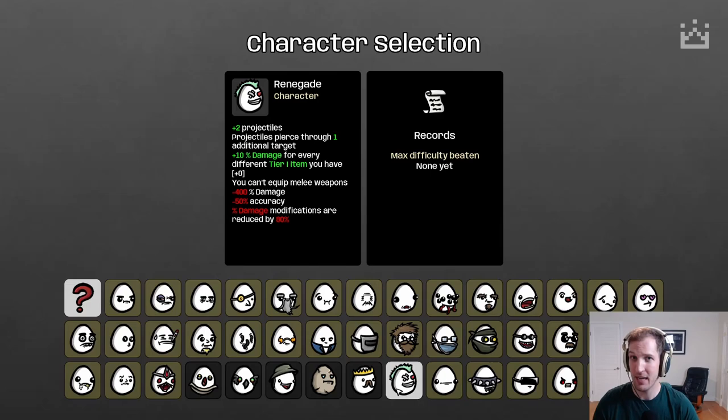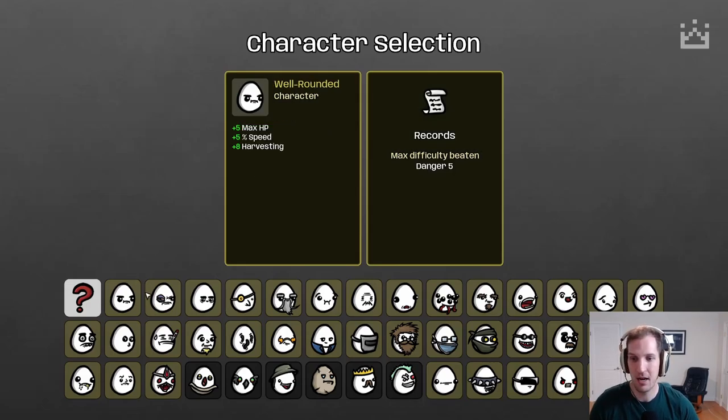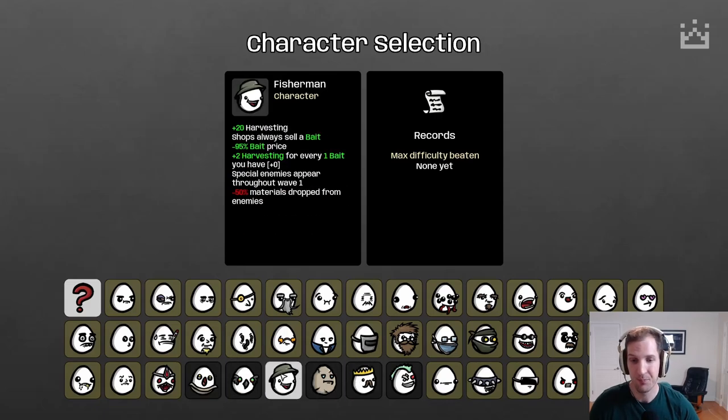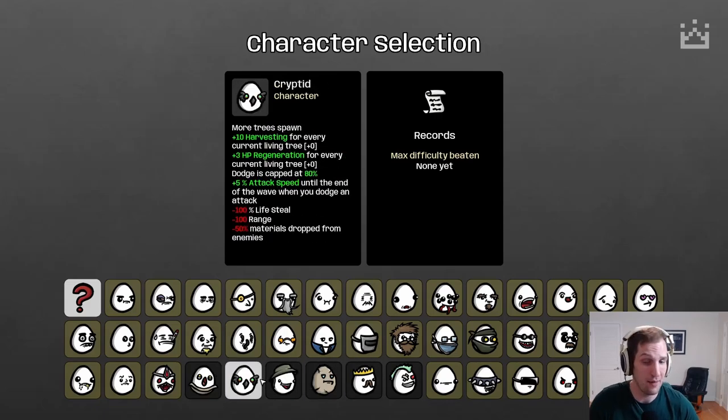If you are wondering how you can enter the beta patch — because this patch is not live on Steam — click on Brotato in your game's library, right click, go to properties, and click on beta and check the box that says enter into beta patches. Do keep in mind that there will likely be many changes to these characters when the patch goes live.